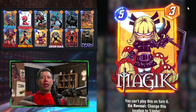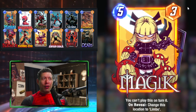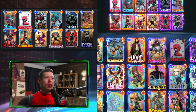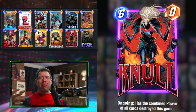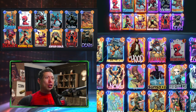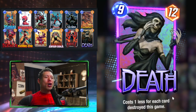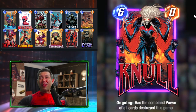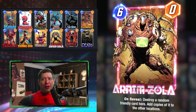Our final plays are built around Null's ongoing ability — it combines the power of all cards destroyed this game, so we can get some very high-powered Nulls that opponents can't stop unless they have Shang-Chi. We also have Death, which costs one less for each card destroyed this game. Death is a nice card but not compared to Null. We also have Arnim Zola — the ideal scenario is to put a very high-powered Null alone in one lane, then destroy it with Zola to copy it into the other two lanes.